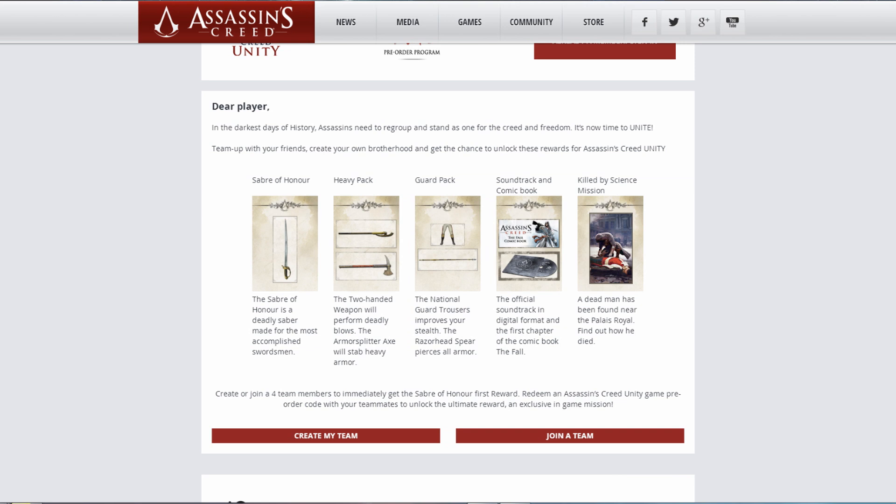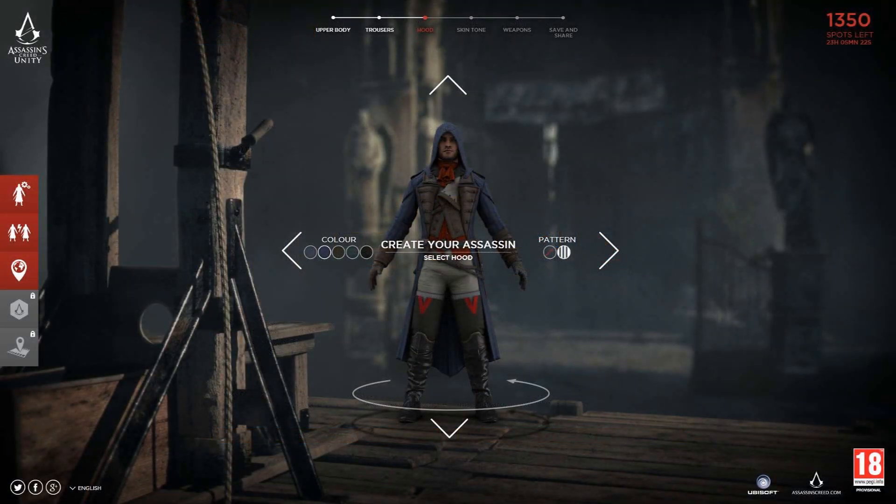Even more interesting is that the trousers say they improve your stealth, meaning different clothing comes with its own perks that work depending on your play style. You could wear clothes you like that also give you a perk suited to how you play. If you're stealthy, you wear silent clothes and only take daggers so your detection rating goes down — similar to Payday 2, where storming in with full body armour and guns gets you detected immediately, but walking in light keeps you under the radar. You may need to customise your assassin specifically depending on what mission you're going on.